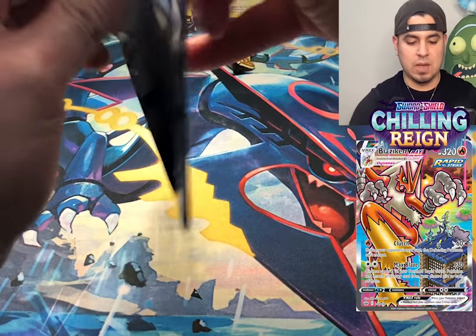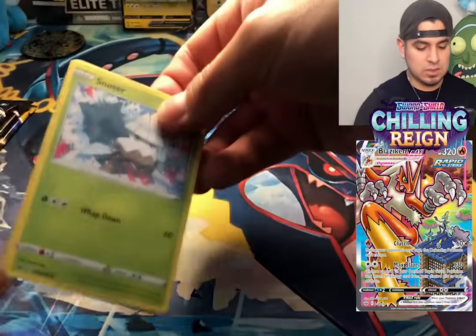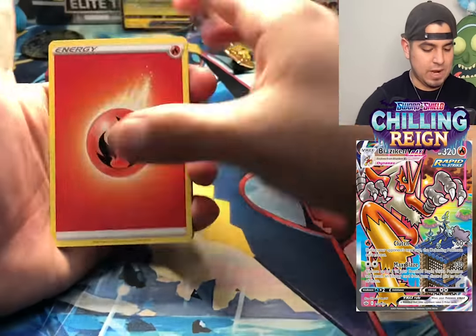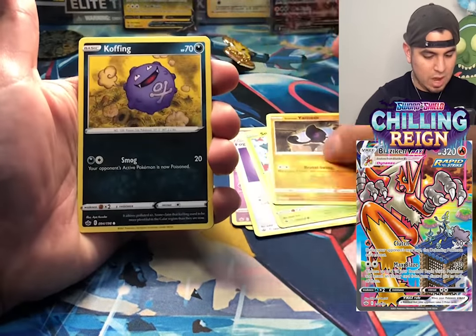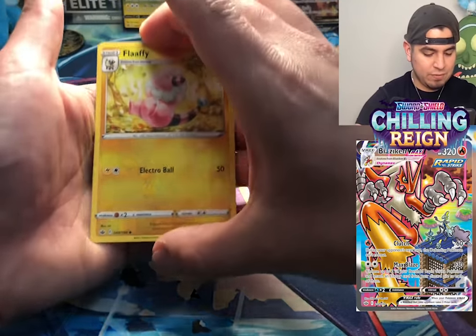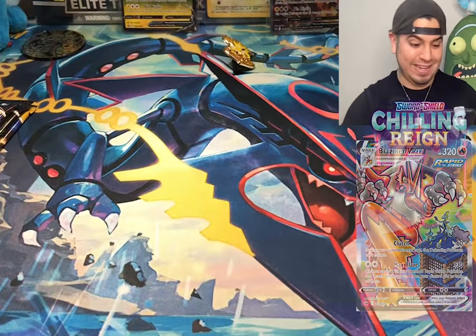Chilling Reign — don't disappoint. Give me a Zapdos, give me a Full Art Zapdos, give me an Articuno. We got a fire pack — we could get another Moltres. Curlia, Fog Crystal, Snover, Yamask, Weezing with the dead smoke, Snom, Flapple, reverse holo Scolipede. I'm not getting anything.